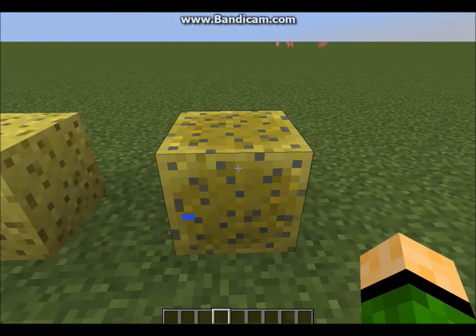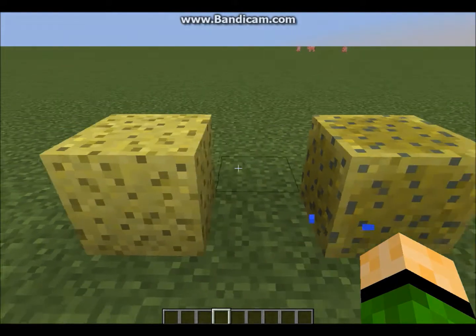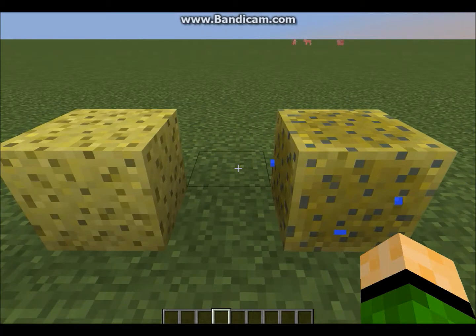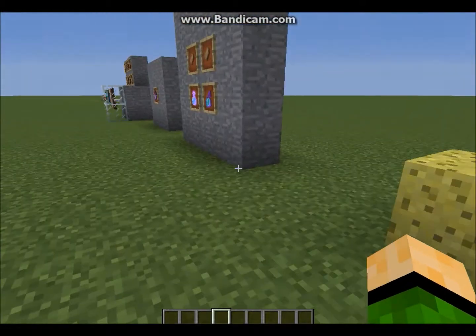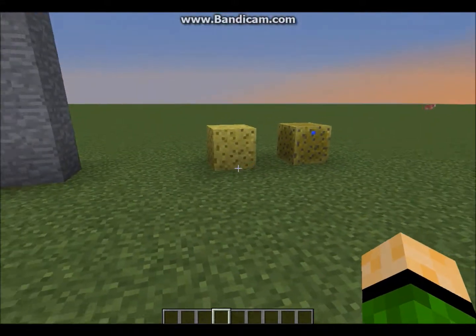To finish, there's the sponge. If you place it in water, it will destroy the source block it's touching and become a wet sponge. To dry it out and make it a normal sponge again, you have to put it in a furnace. You can also obtain sponges from the new dungeon, which I'm not going over today.